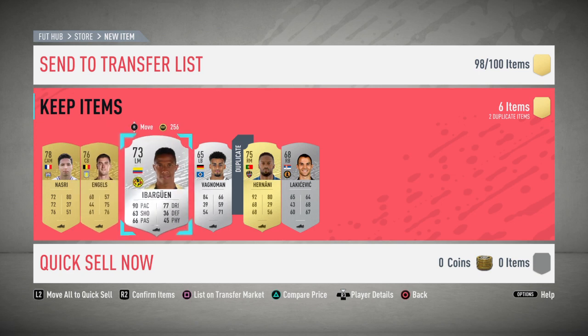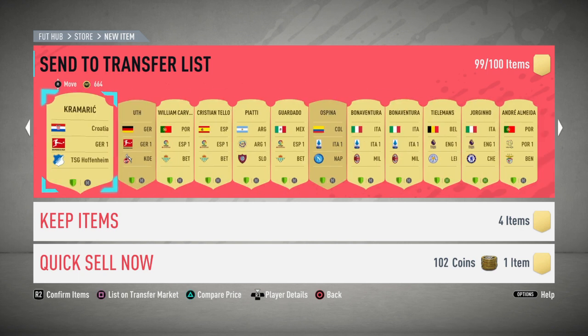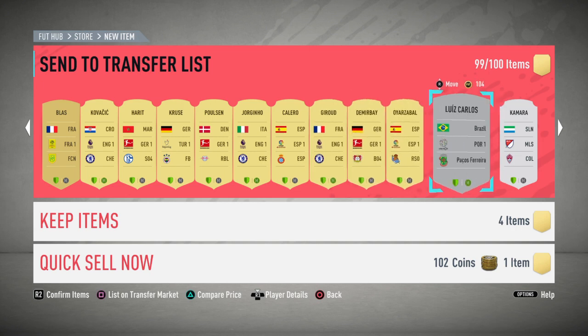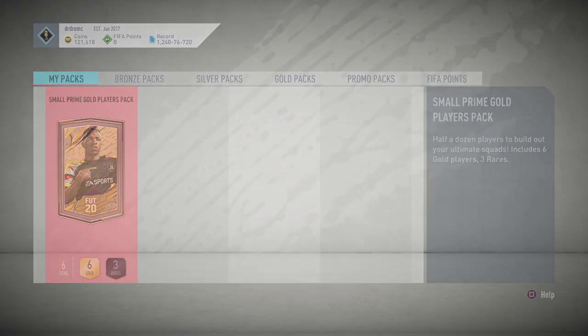You know, ultimately you want an Ultimate Team of the Season card. We know how life is though. You can't always expect to get what you really want. We just clear up two spaces for this last pack. Come on — small prime players pack, small prime gold players pack, to end off the video.